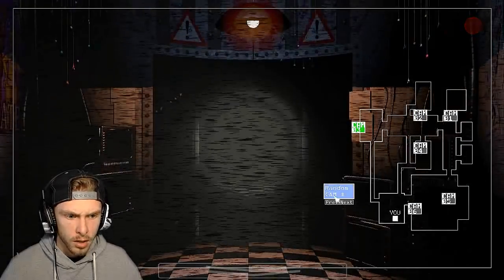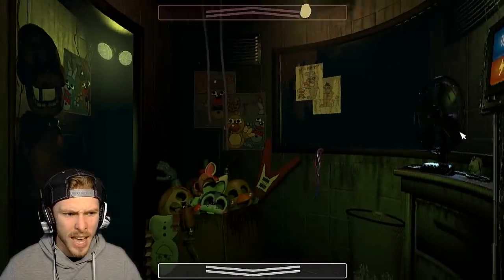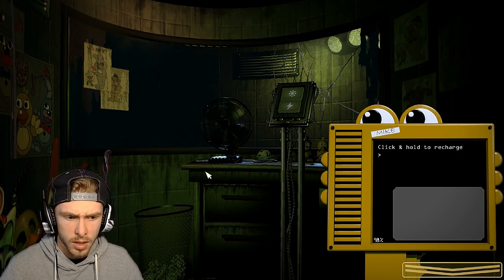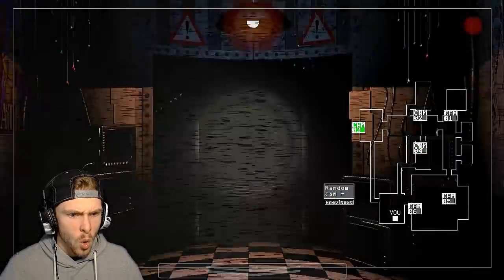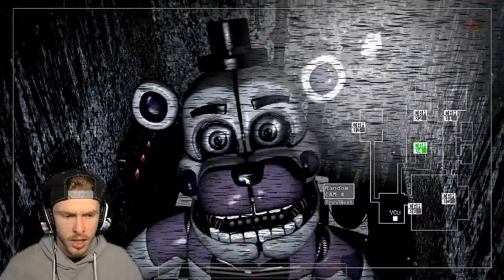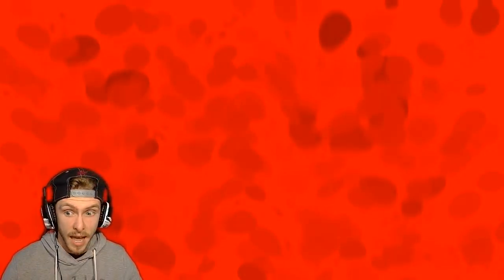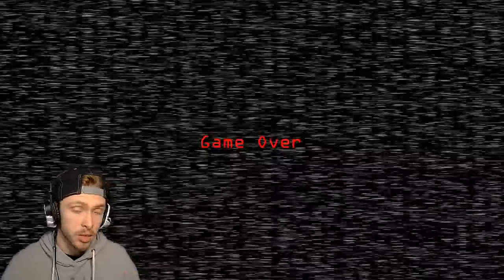Get out. Pardon? What did we do for Funtime Freddy? I didn't look. Do I click his nose? Oh, that was a death death. That wasn't just like a phantom death where it just kind of jumpscares you and that's it. Okay, so I really need to actually read through what I have to do for Funtime Freddy and for everything else, because it's actually really confusing. There's a lot going on, man.